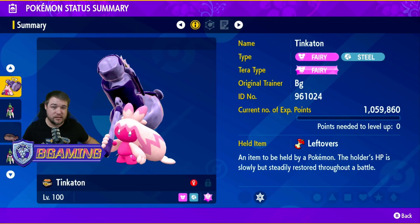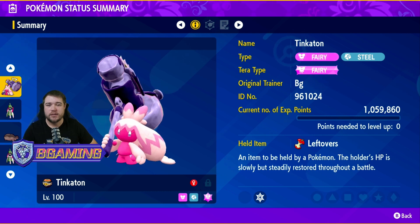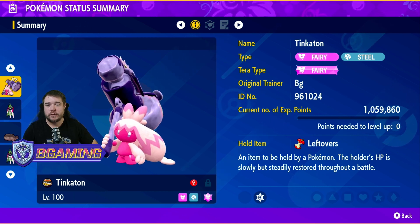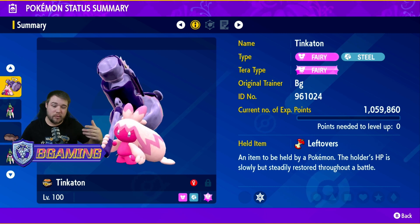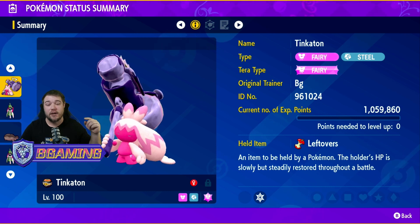This is my Tinkaton set — it is very fun and this is what I found to be very useful. Keep in mind you can switch your Tera type and you can swap Light Screen for Reflect based on personal preference. I do switch between the two quite a bit depending on what I'm going against. If you found this helpful and you're going to be using Tinkaton to bring the hammer down in Tera Raids, drop a like, subscribe, and I'll catch you guys on the next build.